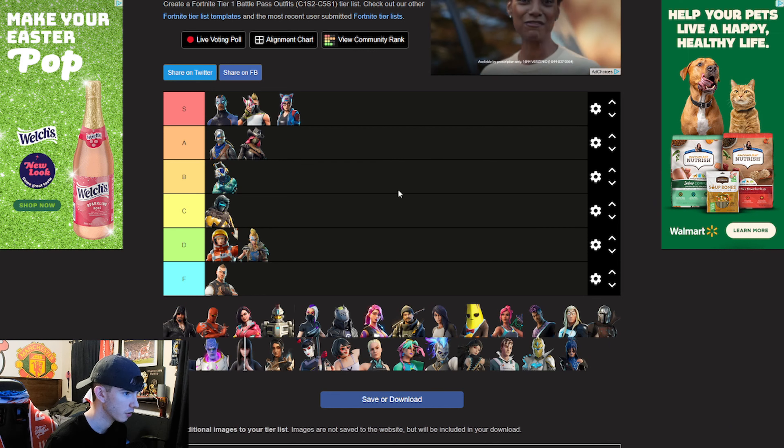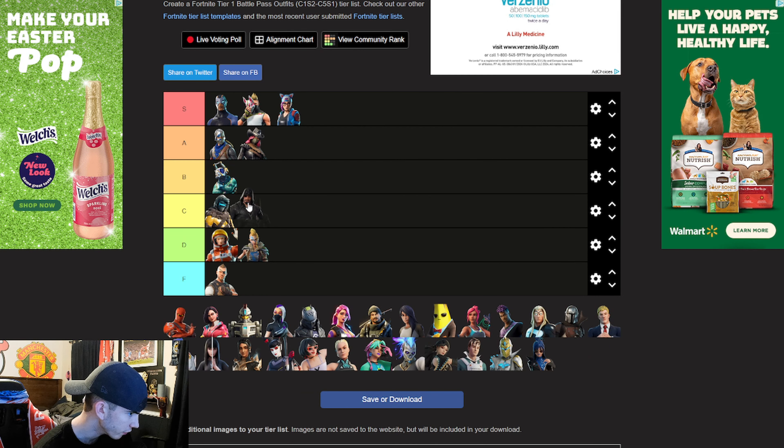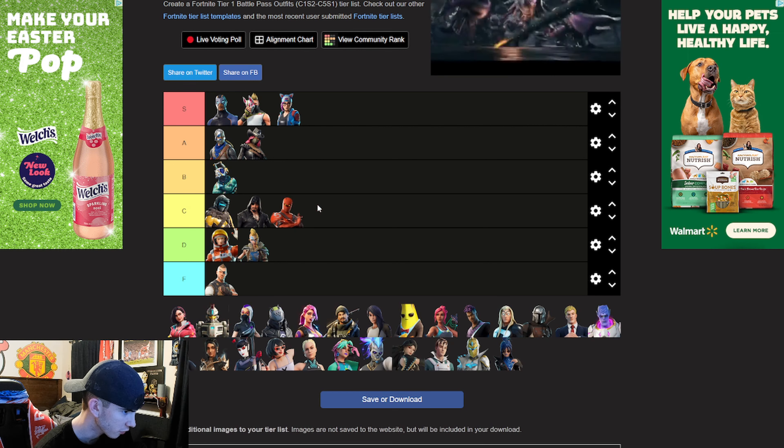Zenith I give a C. Links I'm gonna give an S. I think this was Blackheart — give him a C. The Hybrid skin gets a C as well.